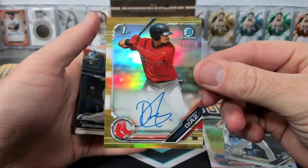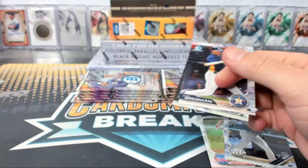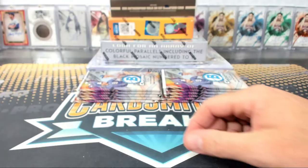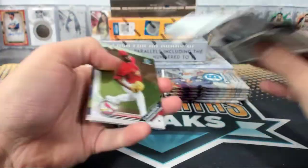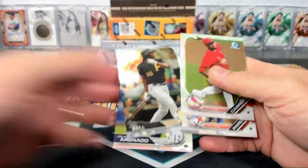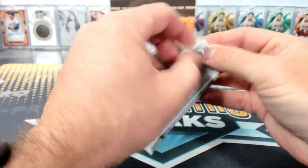Oh, there's a Danny Diaz gold autograph! Ooh, that's a good one. Really good one. We had two solid gold Bowman Chrome autographs tonight, both decent players. The other one was Cal Rayleigh, I think. Yeah. Diaz is really good — I think he's like one of the top ten guys or something in the product.